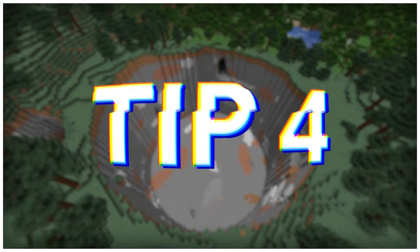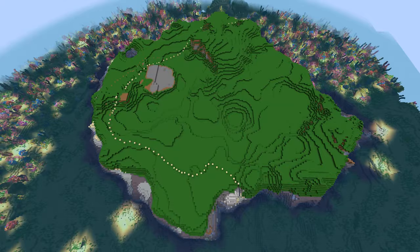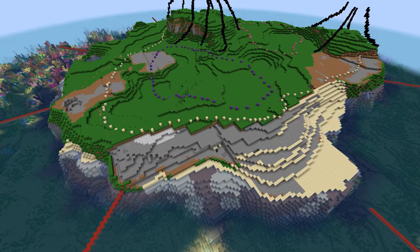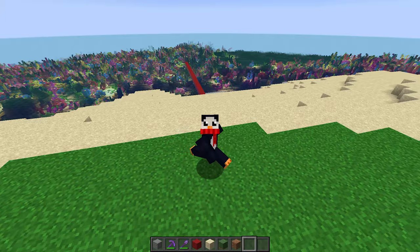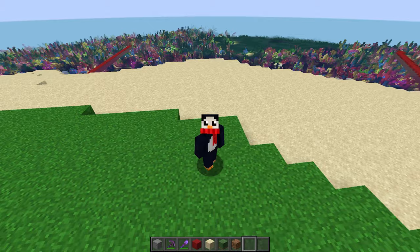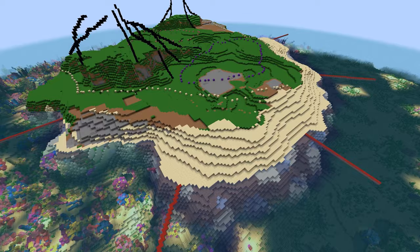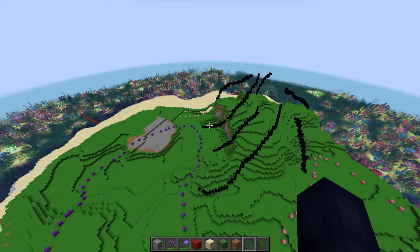As you build, try starting with the larger shapes and filling in details later. As I'm working on my resort here, you can see that I'm starting with the general shape and block composition of the island, plus doing some terraforming, and I'm going to go through and add in some of the large structure outlines later. By doing this, you can get a good idea of the size and shape of various things in relation to each other, and you won't have to tear down or move as many things later once you've already put tons of hours into the build. You can try outlining with colorful blocks like wool or concrete, or just making a basic shell of each building.